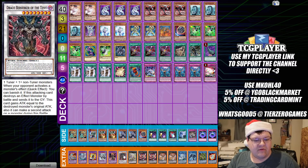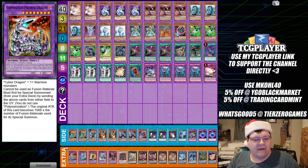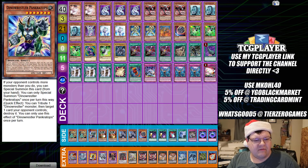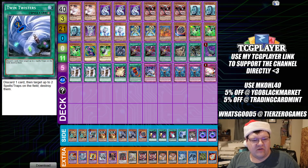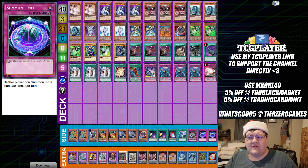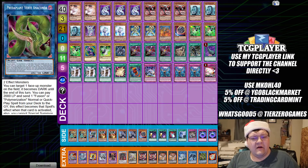The extra deck has one Al-Lain, one Verte Anaconda, one Link Spider, one Cyber Dragon Sieger, two Nova, two Infinity, one Pilatos, one Draco Berserker of the Tenyi, one Red-Eyes Dark Dragoon, one Mudragon, one Rampage, one Megafleet, and one Fortress Dragon. This deck is the master of getting two monsters on the field — making Infinity and Sieger, or Verte to make Dragoon. It's a very well-rounded strategy.